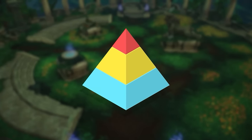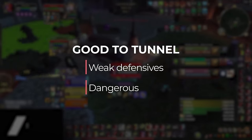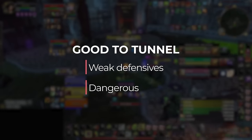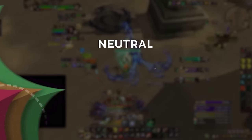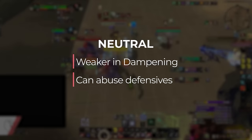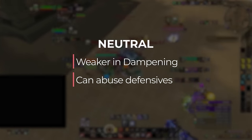Let's break down what each targeting level represents. The bottom is 'good to tunnel' — these are specs that are pretty safe to attack no matter what, since they either include targets that are squishy and easy to kill, or dangerous and important to shut down. The next level is 'neutral,' which are targets that can be good to attack depending on the situation. Maybe they are tanky in the early game but squishy in dampening, or maybe your comp can abuse some of their weaknesses. These won't be the best targets in the lobby, but don't count them out, especially as targets to swap to later on.